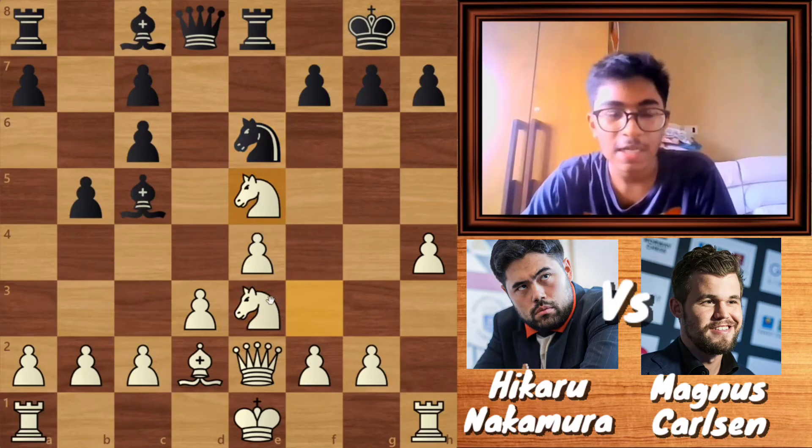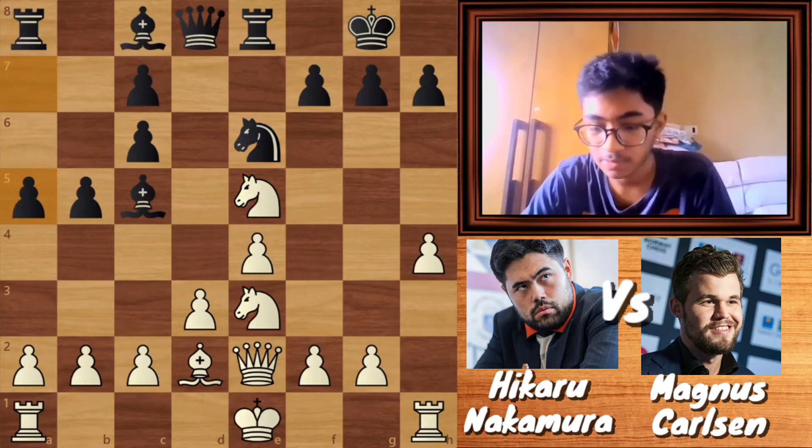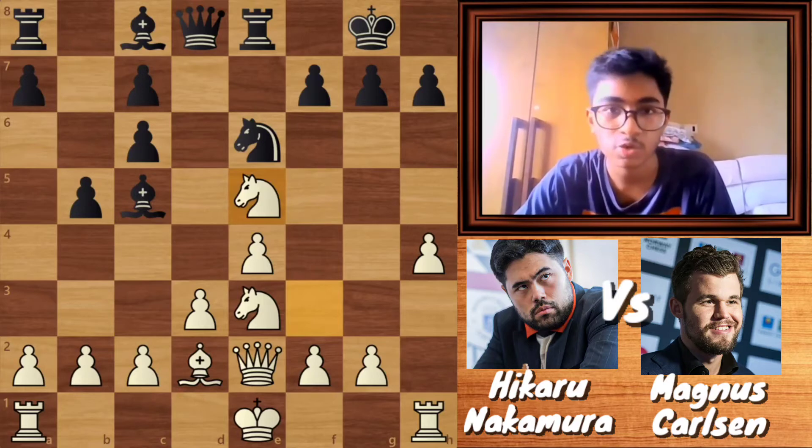After knight into e5, Carlsen now played a5, and this is also a mistake by Carlsen. So you can see Carlsen made 2 mistakes in the opening, which gave a very great advantage to Nakamura.